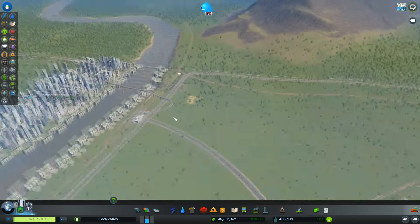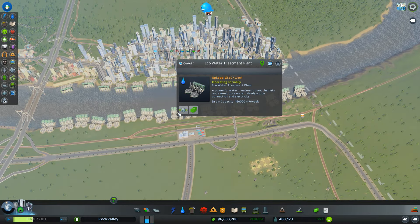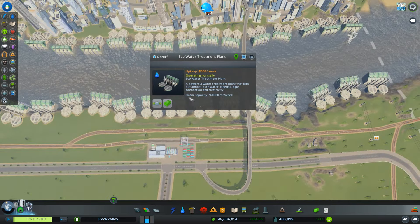These are my ECHO water treatment plants. I had to buy the environmental DLC for this — it helps keep the river much cleaner.